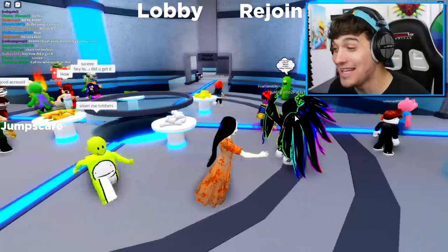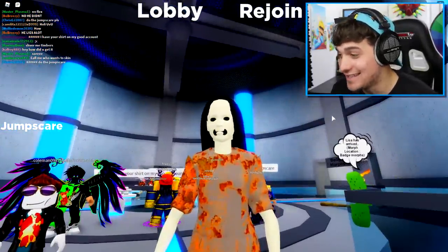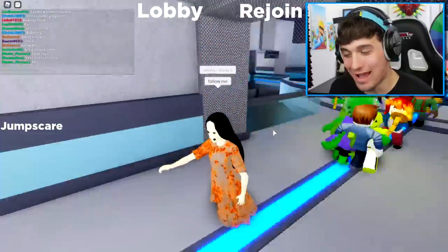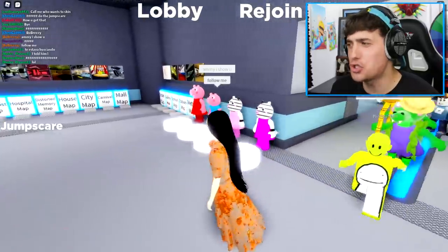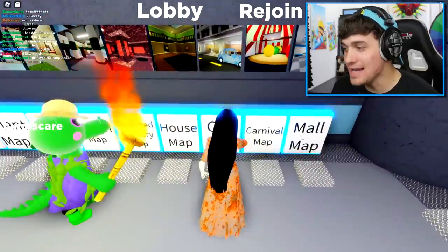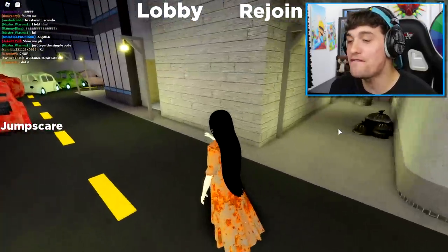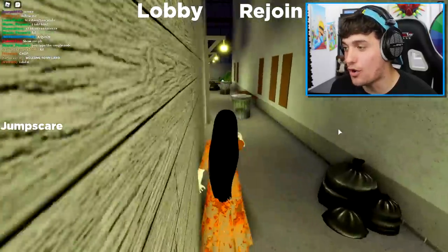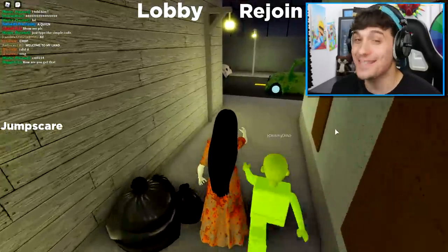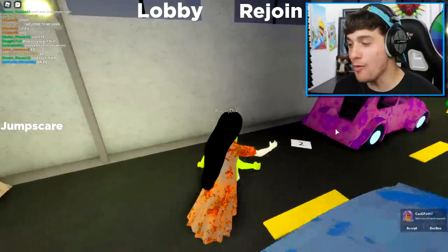I still can't believe I was the 12th person in the entire world to have this skin. I mean, look at her, she's so pretty. My friend Remedino has joined, so I think we should show him how to get this skin. Step number one, we're going to the city. Once inside of the city, you need to head into the far corner — this corner — where you will find a purple car with the note right beside it. This is not a prank, Remedino. No pranks today.